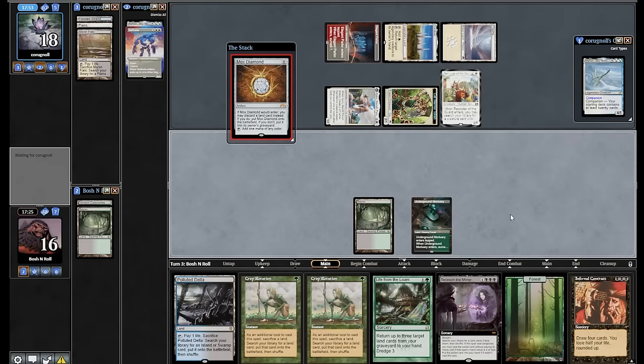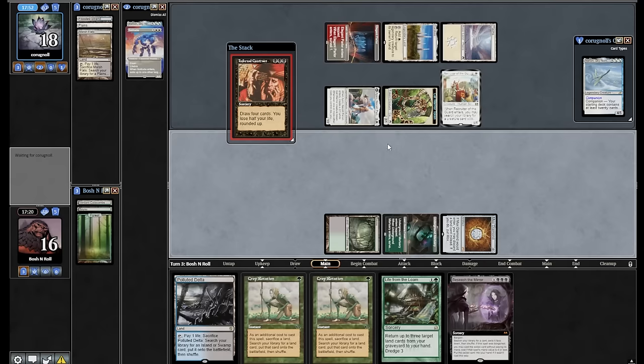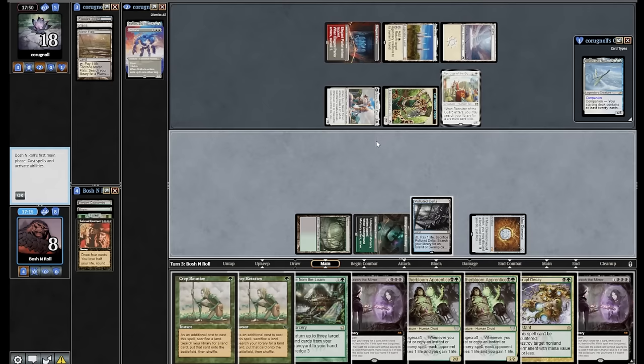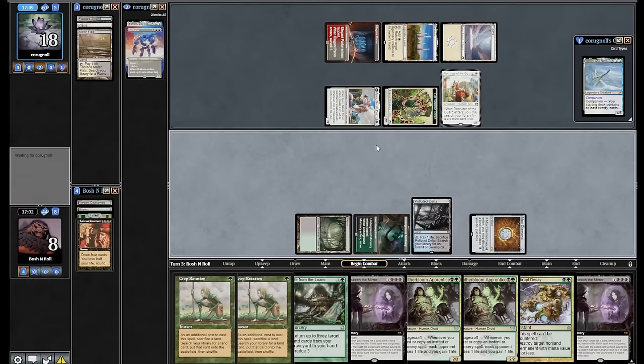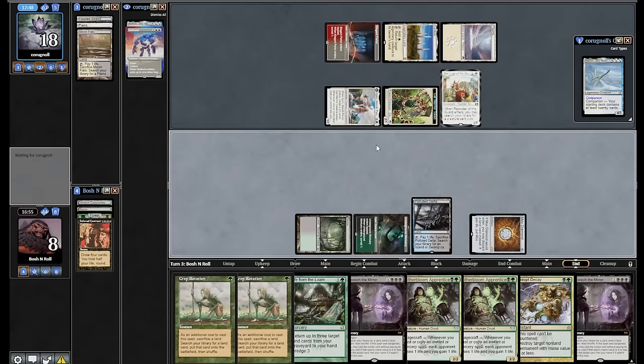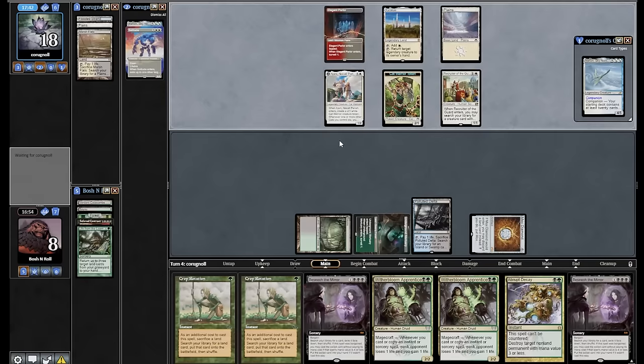Mox Diamond, discard basic Forest. I'm making a Contract. Ka-chow! Okay, Witherbloom Apprentices unlocked. I could Crop Rotate now so I don't have to go to discard. I could just discard Life from the Loam. I have double Witherbloom. I am going to discard Life from the Loam. I feel like I'm close here, but I'm going to run out of life total. And I'm only close because I used half of my life total — what a cruel world we live in.